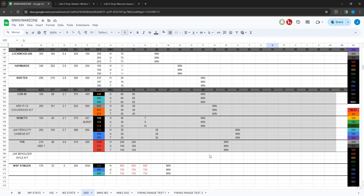They also buffed the WSP Stinger handgun. The other handguns are mostly burst guns, so a direct time-to-kill comparison wasn't really done for those.